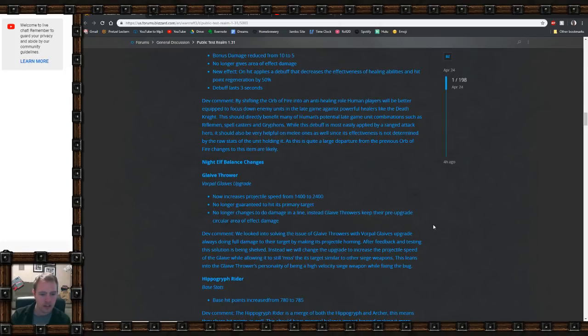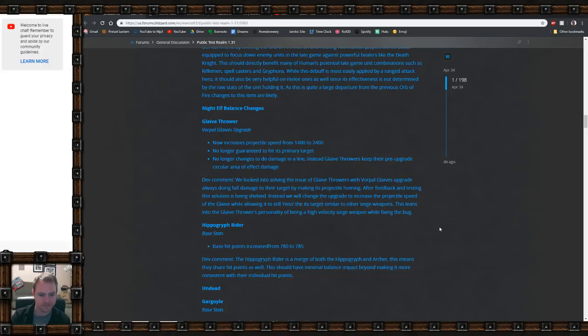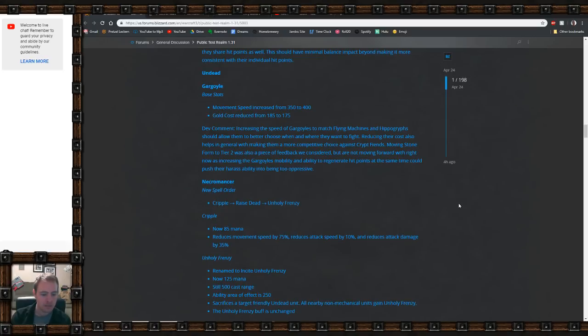The Glaive Thrower now has increased projectile speed and no longer has homing missiles, which makes sense for a siege unit. Hippogriff Riders have their hit points increased by 5 — since they're a merge of a Hippogriff and Archer, they previously shared hit points in a weird way; now that's corrected. Gargoyle movement speed is increased and gold cost is reduced, so they can chase down Flying Machines better.